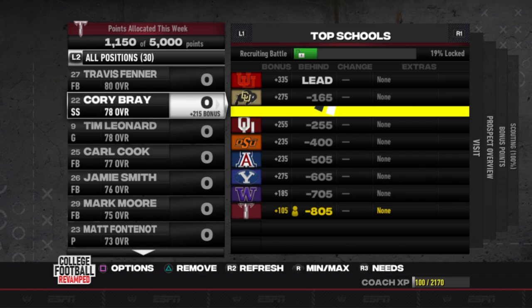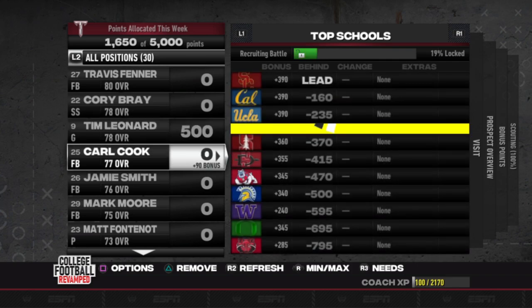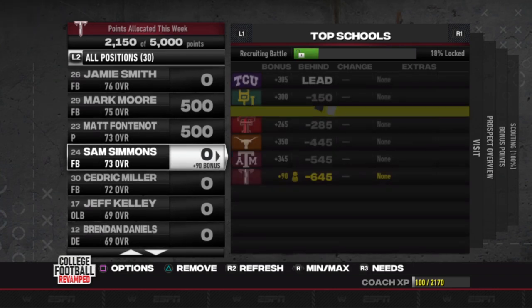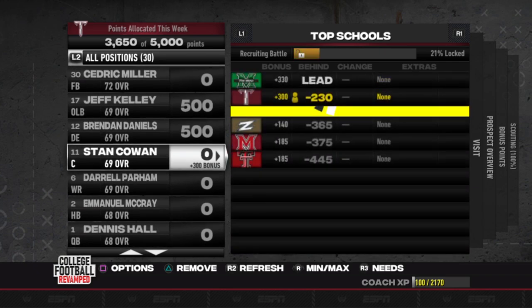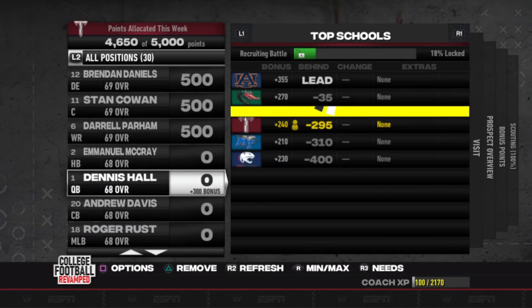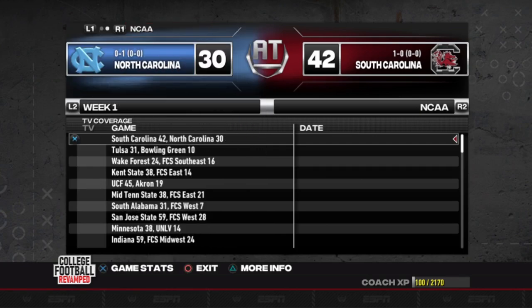Fenner I don't know that it'll be worth pursuing. Tim Leonard we are 100 percent going to put 500 points in every single week - we really want to bring him to the squad. We're not on Carl Cook's or Jamie Smith's lists so it's not worth spending points on them. Mark Moore we've got to give it a shot and hope nobody else is trying to get him. Fontanon is the best punter on our board so we'll try to get him. Jeff Kelly, Brendan Daniels, Stan Cowan, and Daryl Parham all get 500 points.